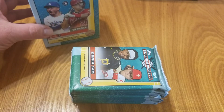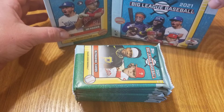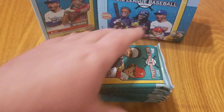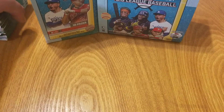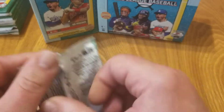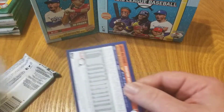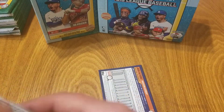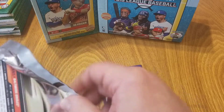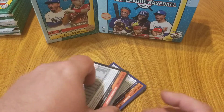I still have my hobby box as a background — it's empty now of course, but it makes for a nice backdrop. I'll set the packs off to the side and grab two at a time. I had a moment at checkout where I thought I didn't have the Wander Franco rookie out of Big League, but then it dawned on me that even though this release just came out last month, it is 2021 — so nobody has the Wander rookie card yet.